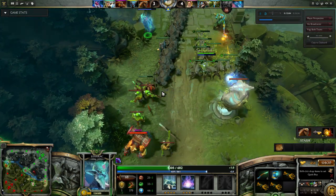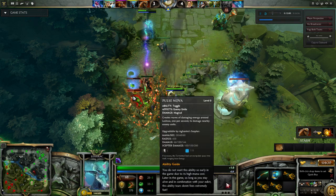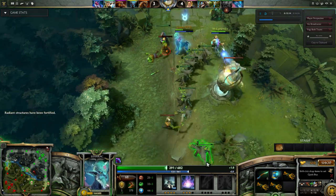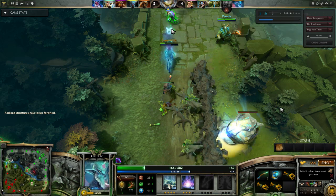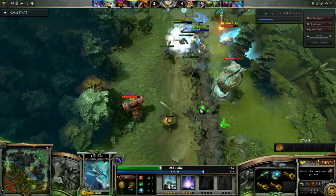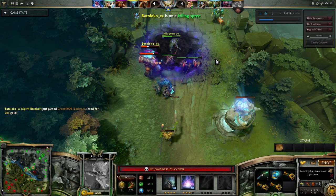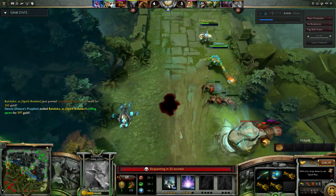Leshrac's ulti is an ability that makes you deal damage over time to everything around you — AoE damage centered on yourself. I'm being charged and I'm going to die for sure. I get the stun off on the Spirit Breaker first, and he is dead to Dennis' ulti. The Earthshaker is also in trouble. Dennis just teleported out in front of the Earthshaker to cut him off — really good kill there.